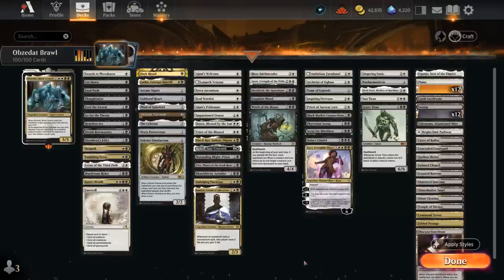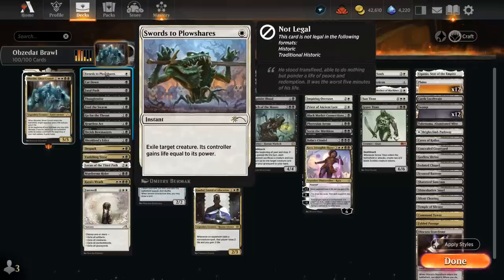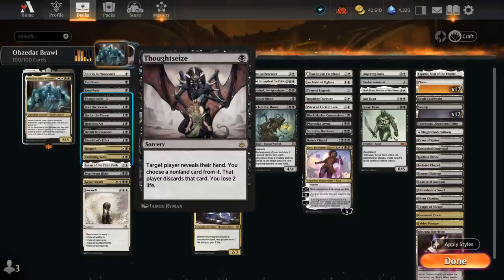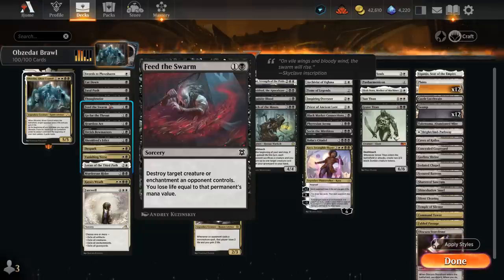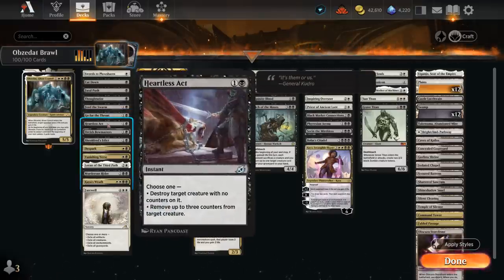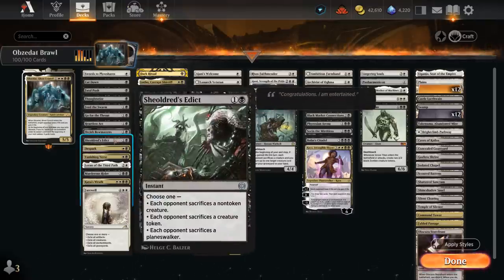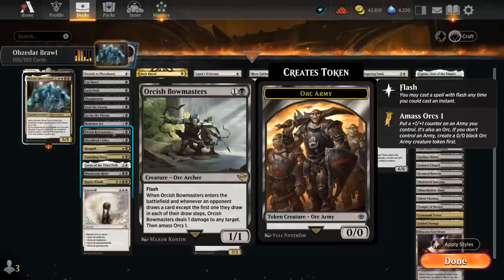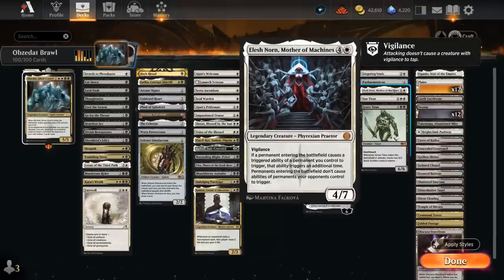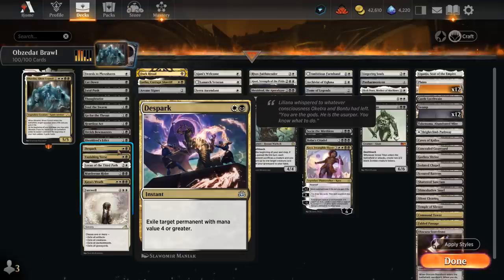In our removal section we've got Swords to Plowshares, a must-have in any white commander deck. Cut Down and Fatal Push at one mana, Thoughtseize for hand disruption. Feed the Swarm can deal with creatures as well as enchantments. Go for the Throat and Heartless Act are instant-speed two-mana removal, and Shielded's Edict to make the opponent sacrifice a creature, planeswalker, or token. Orcish Bowmasters is still great in any black Brawl deck, and can double its trigger with Panharmonicon or Elish Norn. Despark and Vanishing Verse as powerful multicolor options.